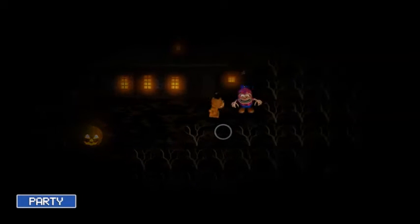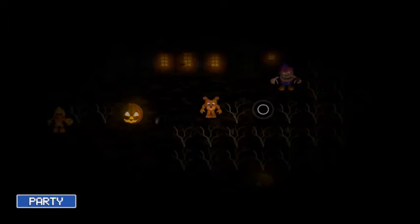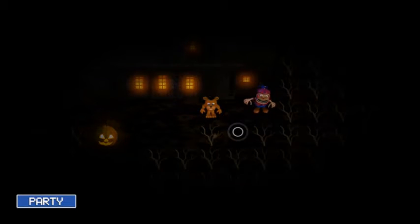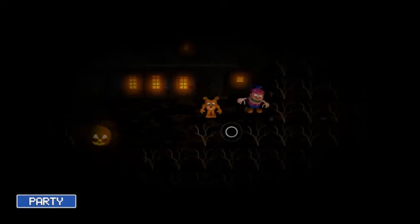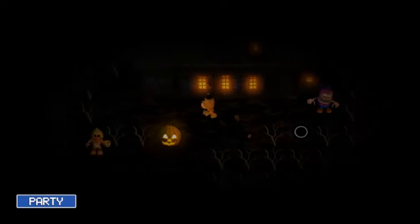On this one — Foxy Fighters — if you guys remember it, you can actually get Nightmare BB if you score a Rank A, and you can get Nightmare Chica if you get basically anything that's not a Rank A. So that's how you can get both of them in this little portal over here.